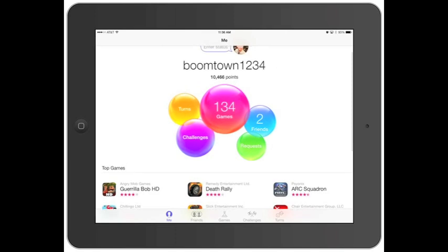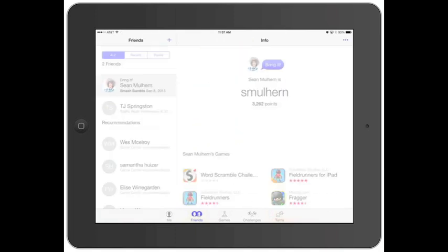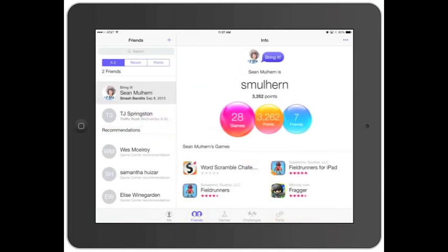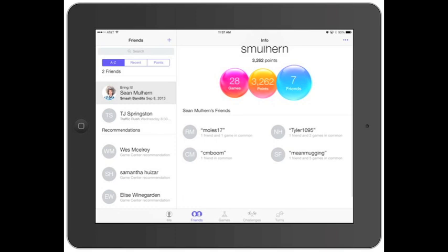Looking along the bottom, it's got 'You' or 'Me' in this case. Then you click on Friends - there's a nice little animation there. I can look at my friend Sean, who is actually one of my fellow Mac Helpers. Looks like he's playing 28 games, has about 3,200 points, and seven friends. You can click on his friends and see who he's playing against.